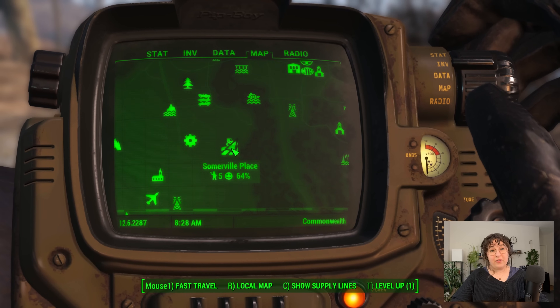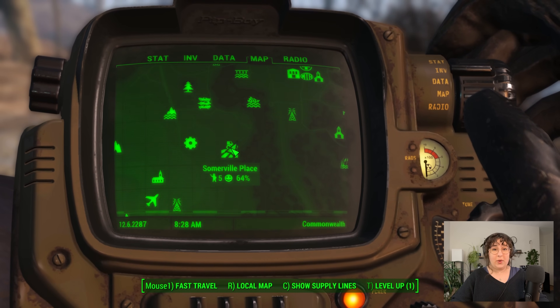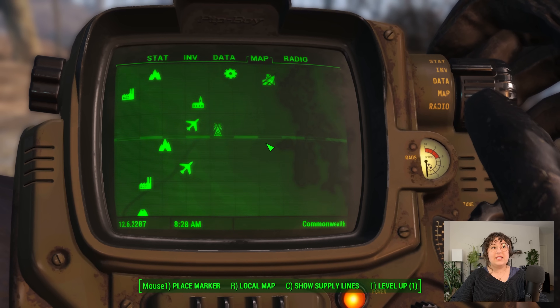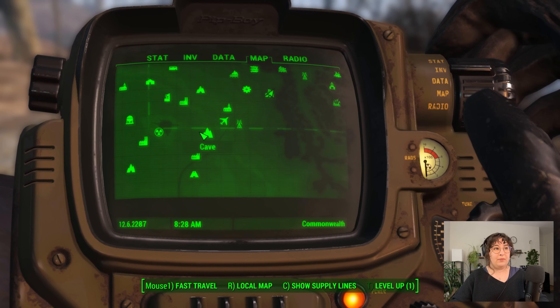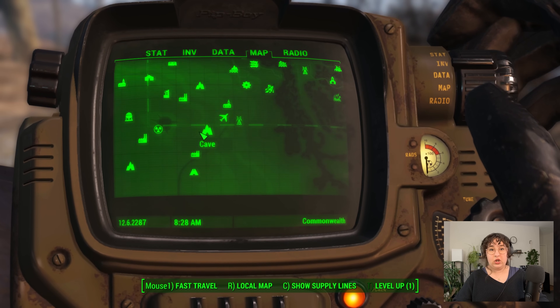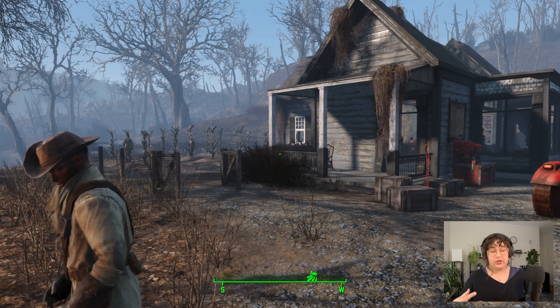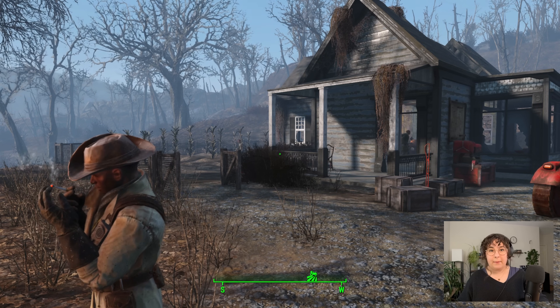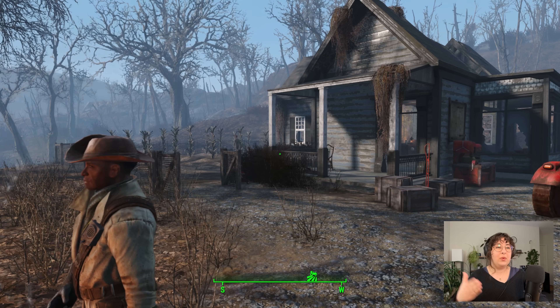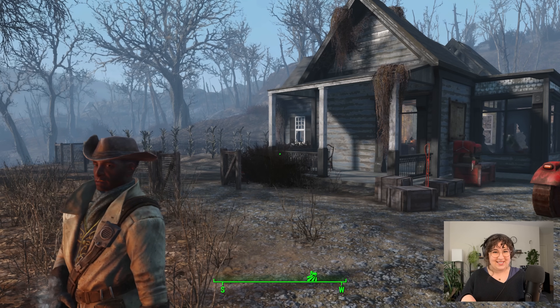Somerville Place is a small farming settlement. We start with two kids and a single dad — we've already attracted two more, which is why we're at five. We're right at the bottom of the map, right on the cusp of the Glowing Sea. We want to make a good clinic here, but we also have young kids, so I don't want to set this up as a big trading post. We want to keep those kids protected and low profile, so we're going to try and balance those things in this build.